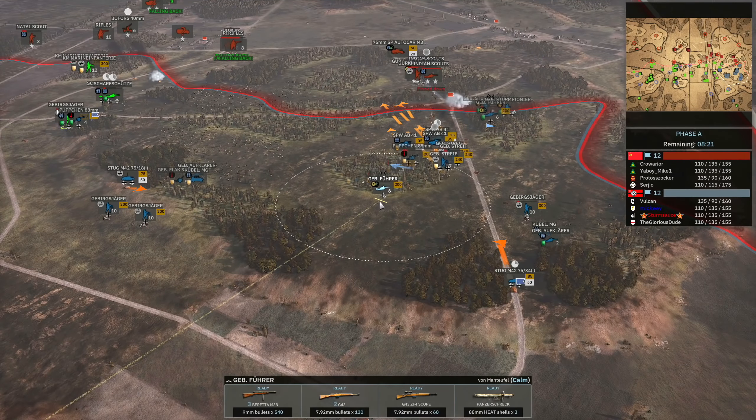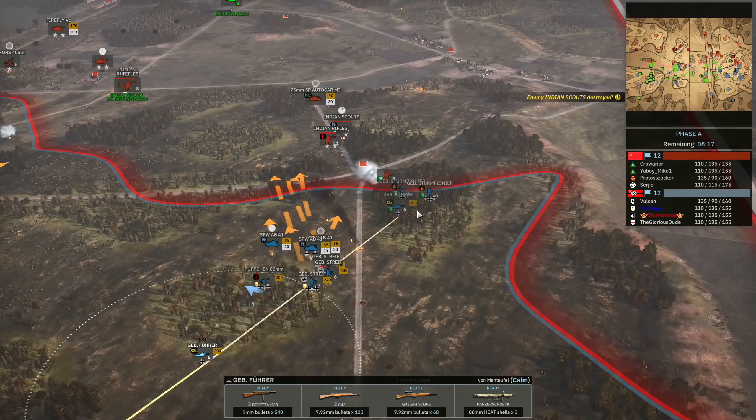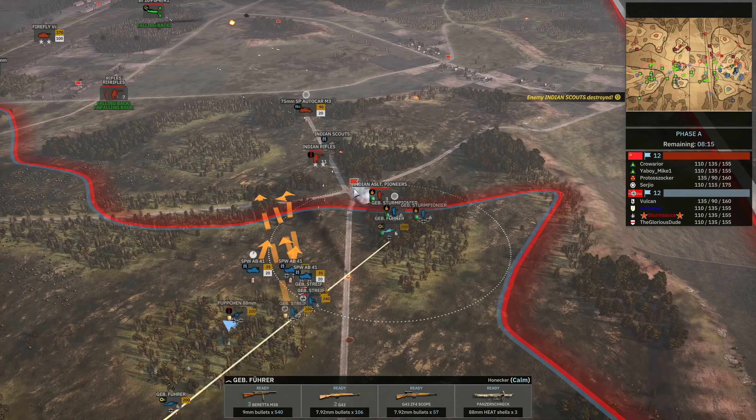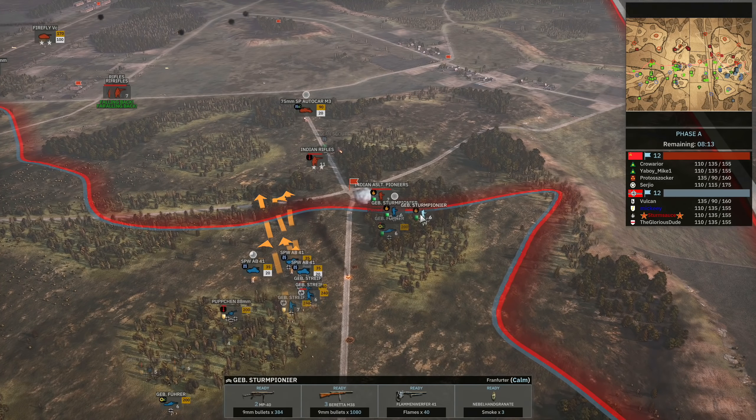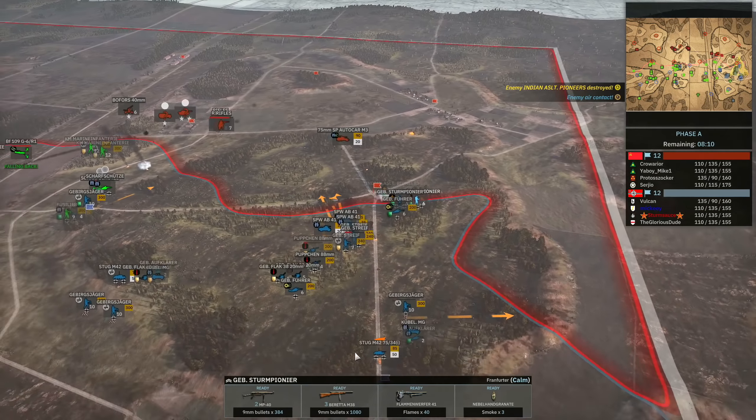Glorious Dude was very kind to bring up his Commandant on this side of the map, which is going to enable me to get decent veterancy on my units throughout the game. I'm going to move back to the Gebirgsführer here because it was just out of range of the Commandant at this point — that's going to connect to this Gebirgsführer, which will provide veterancy to the Gebirgs Sturm Pioneer further up.